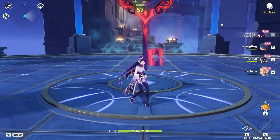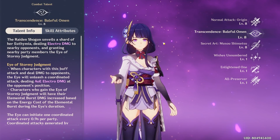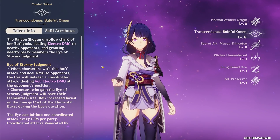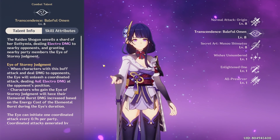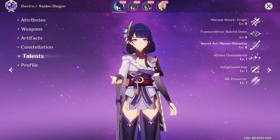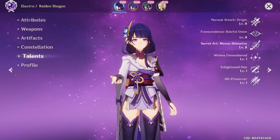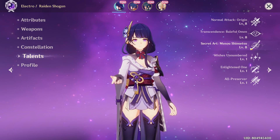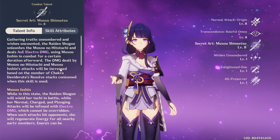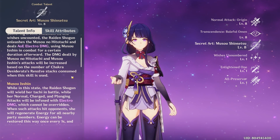Raiden Shogun — what to even talk about? Her normal skill basically applies electro damage to regular attacks, which is pretty cool. She's really good when used with Hu Tao, which I always have in my team, but I just haven't been able to fit her in yet. I haven't built her yet. That's the main thing. And her ult — the damage dealt by a messenger will increase based on the number of chakra resolve stacks consumed.